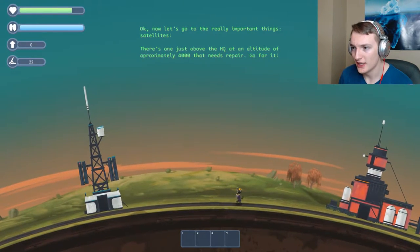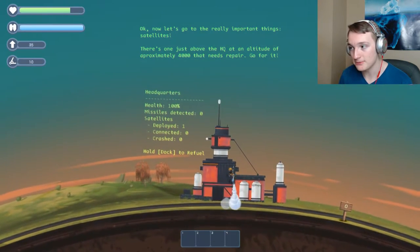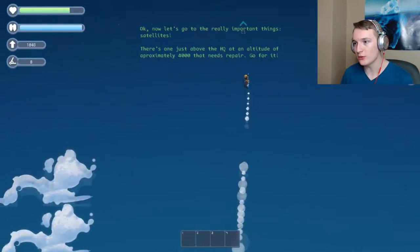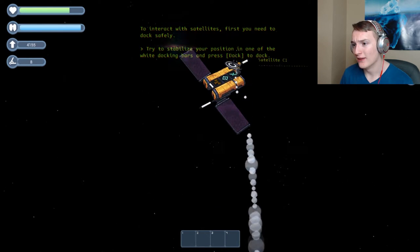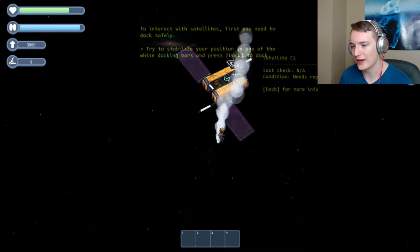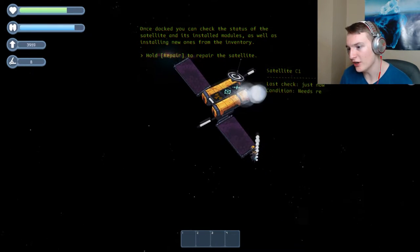Now let's get to the very important things. There's one just about approximately 40. So we can just fly up to it? Whoa, we go real quick! I've got lots of jetpack. This is the most powerful jetpack I've ever seen. I need to dock, I need to dock. There we go, I docked!